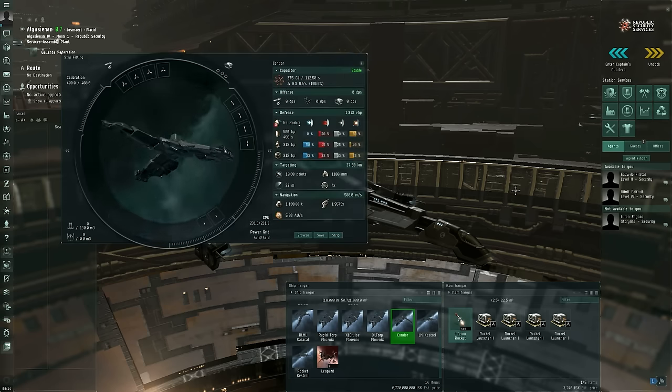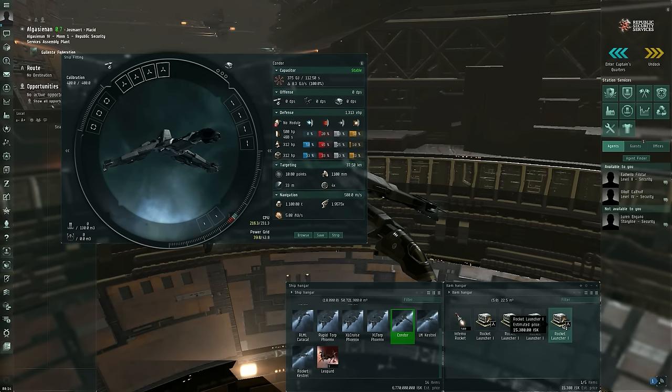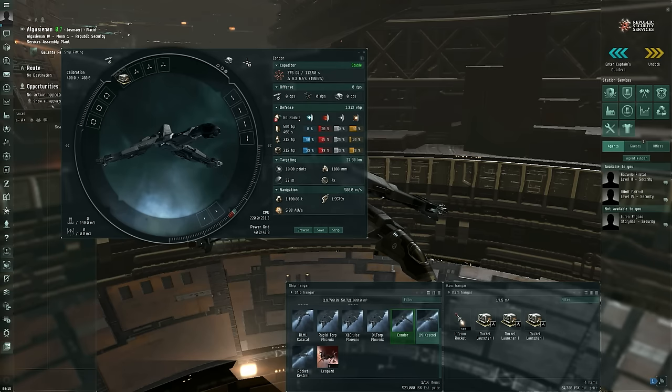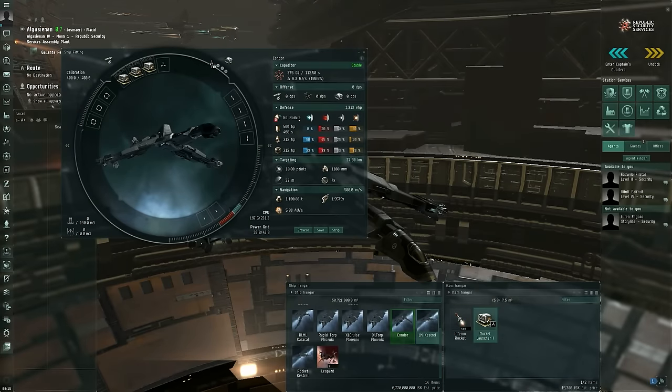Right now I'm sitting in a Condor class Caldari frigate, and a Condor has four high slots and three launcher hard points. A missile launcher will use one of each of these things simultaneously. So when I fit a rocket launcher to a Condor, it takes up one of the four high slots and one of the three launcher hard points. Some ship types, such as the Kestrel, have as many hard points as high power slots — four launcher hard points, no turret hard points, and four high power slots. But that's not true of all ships. The Condor has four high slots but only three launcher hard points, so I can fit a total of three rocket launchers. If I try to fit a fourth, it spits out an error message because I don't have any launcher hard points remaining.